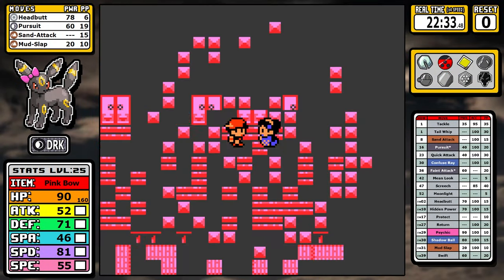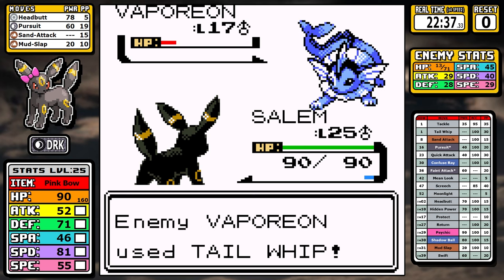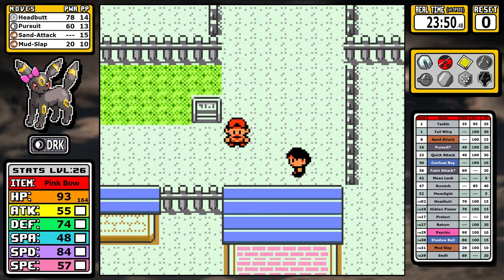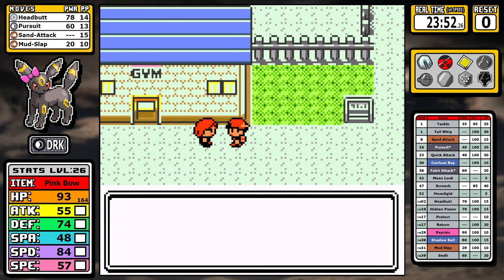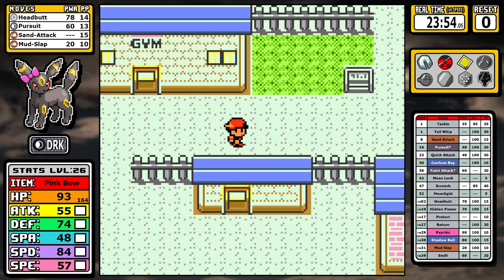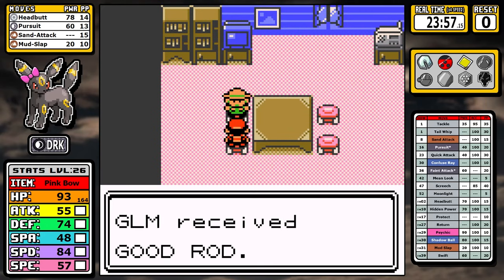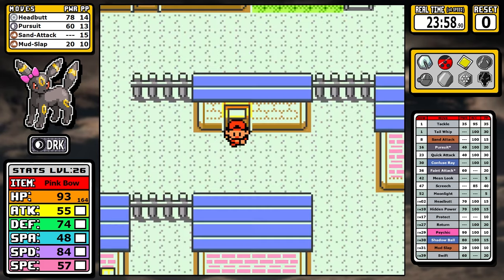Now we jump ahead to Ecruteak. Umbreon proves it's the superior Eeveelution by taking out all the Kimono Girls, then I make the hard pivot down to the Lighthouse to tackle that part of the game first. You might think Umbreon should be great against the third rival and the Ghost Gym, but at our current level the Haunter can curse us, we're not doing a ton of damage, and things like Curse or Paralysis can make it iffy. Since I need to skip the order to avoid Chuck anyway, going to the Lighthouse first was the safer play.